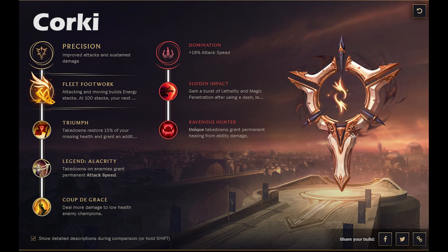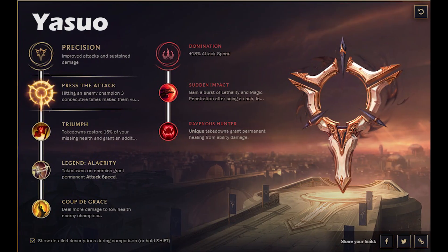Heading into Corki, this was a hard one — I'm really not sure where I'm at. I think the Precision tree is going to work best because you get that extra attack speed, but for the keystone I'm not sure. Fleet Footwork is the closest there is to Warlord's Bloodlust. Then for your secondary path grab Domination and get Sudden Impact, so every single time you use your W you get some magic penetration, which is great.